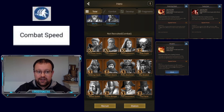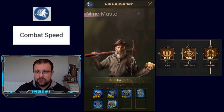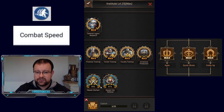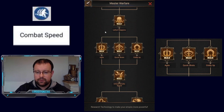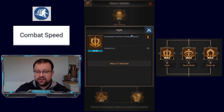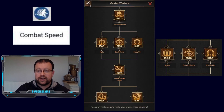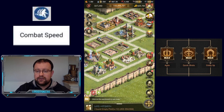The last element on that list is research. In Master Warfare research, there is a section that impacts combat speed. It contains Agile, Quick Shots and Giddy Up. Maxing each of these — one section for each troop type — gives an additional 50 combat speed for each troop type. Agile is for footmen, Quick Shots is for archers, and Giddy Up is for cavalry. That is where the extra 50 combat speed on reports from research comes from.